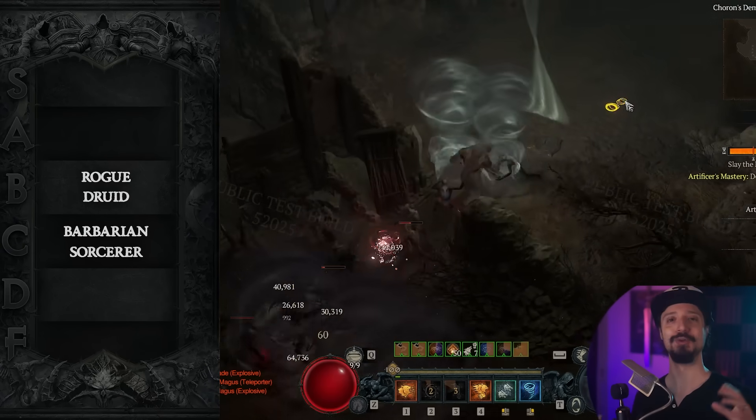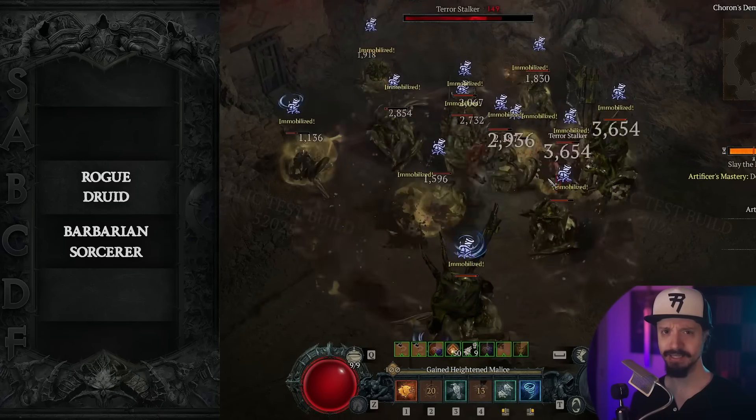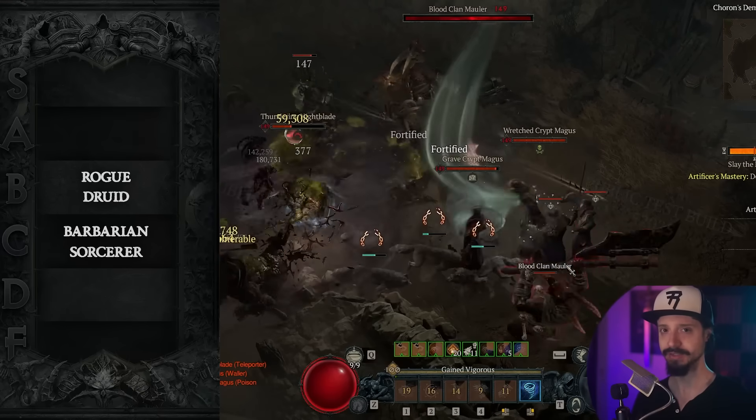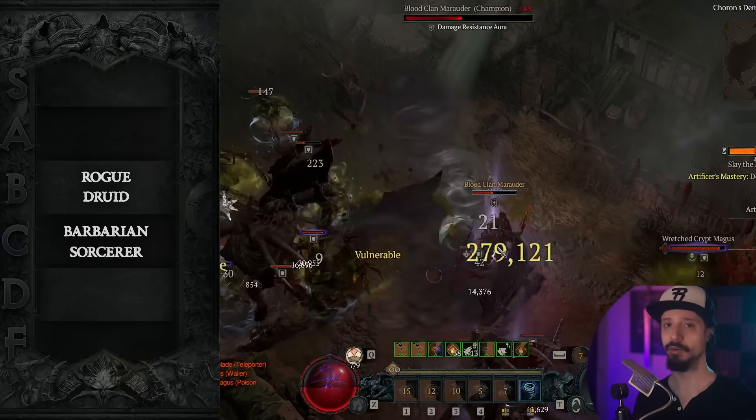The Pulverize build is also reliable here. Pretty easy to play, it's great for speed farming, it's super tanky. Its damage doesn't scale very well for the more challenging content, however. It holds up better than Shred, but both are not great builds for bossing.